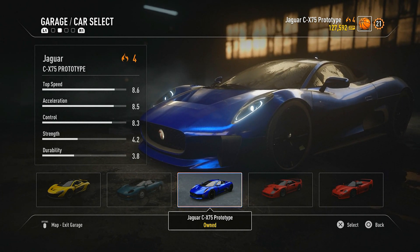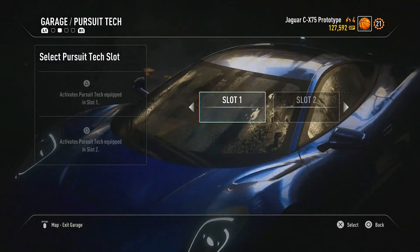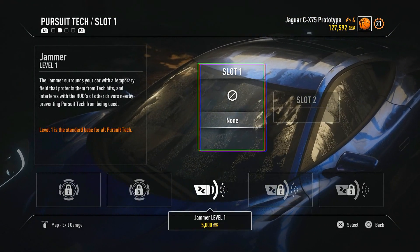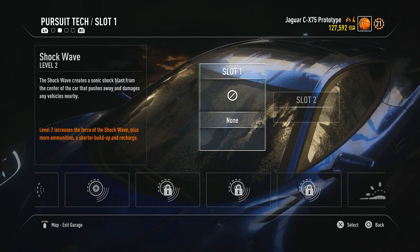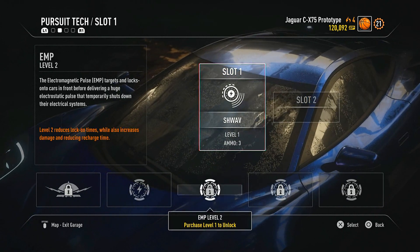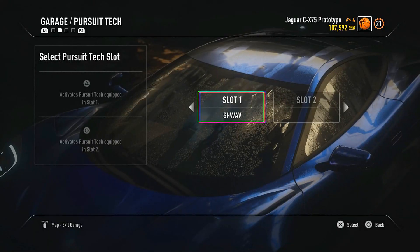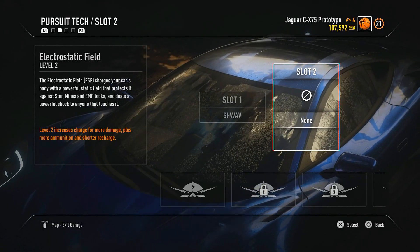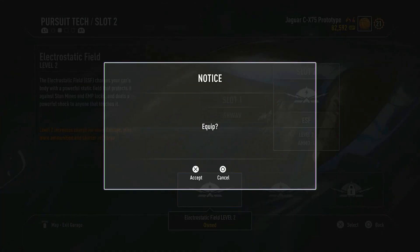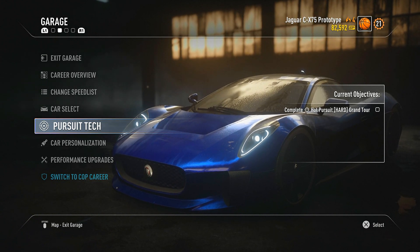Let's spend some speed points and upgrade it just a little bit. I think pursuit tech would be the most fun. Shockwave is by far the most fun one, so we'll get shockwave at level two. The game's pretty much almost over, so we might as well. We'll also get ESF — electrostatic field — at level two as well.